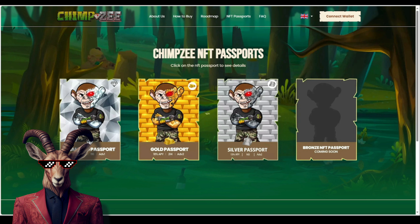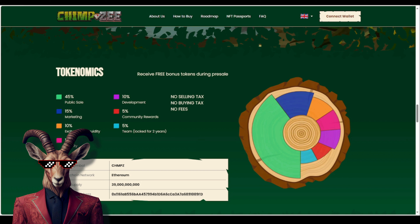They are just a couple of weeks away from launching the Chimpzee Shop. When it comes to this project, there are multiple comparable projects — we're talking about XRP, VeChain, and Hedera. They all have massive supplies: 100 billion, 72 billion, and 50 billion respectively, and their market caps are well over the billions.